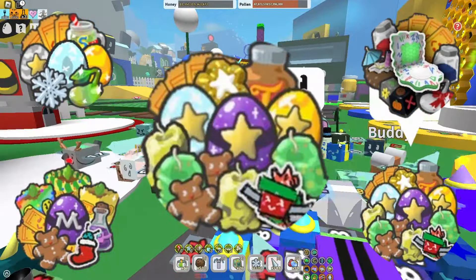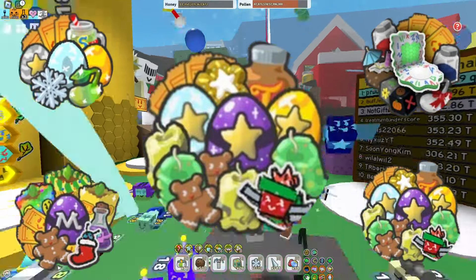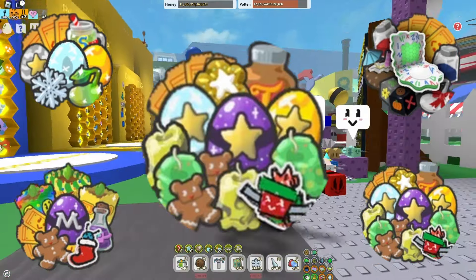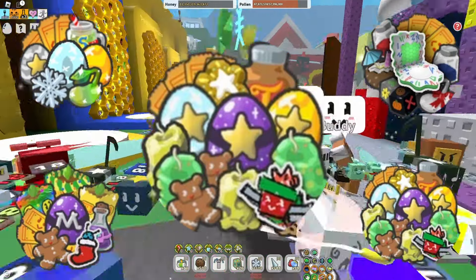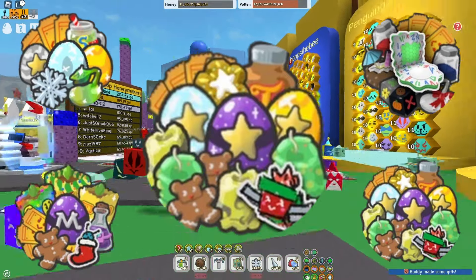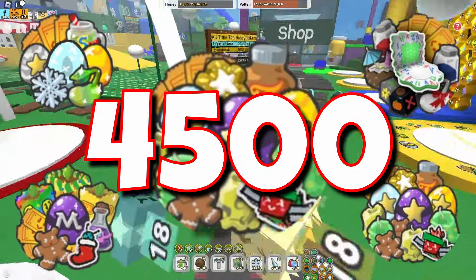Now here is the Gifted Giga Bundle — can you believe it? Look at all the stars in this pack. It looks like Oni has thrown the kitchen sink at it — he definitely wants people to buy it. You're getting a Gifted Mythic Egg, a Gifted Diamond Egg, Gifted Gold Egg, Turpentine, a Star Treat, Caustic Waxes — very hard to come by — Swirled Waxes, a little sticker, more gingerbread, and some tickets. What would you expect to pay? 4500 Robux — you would be correct.